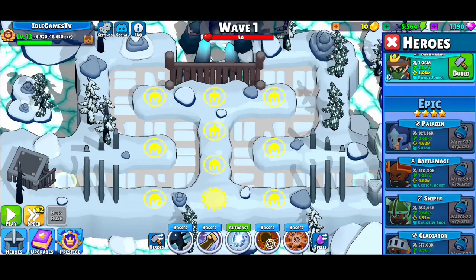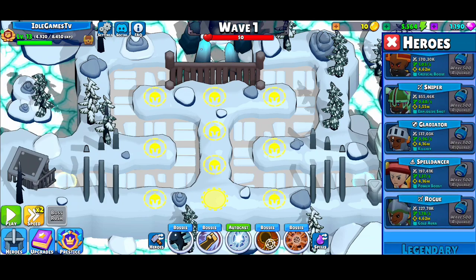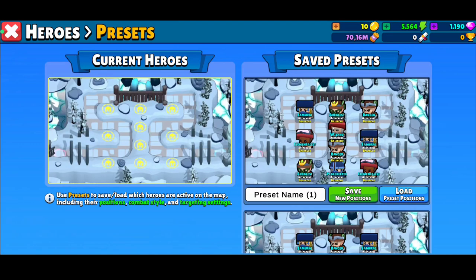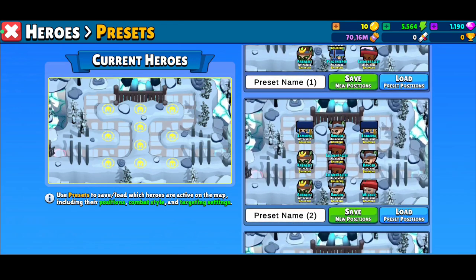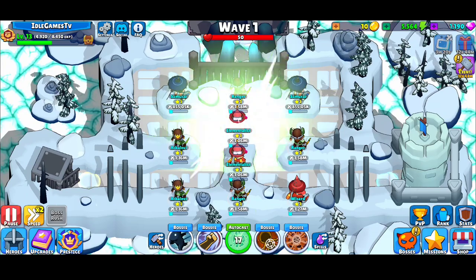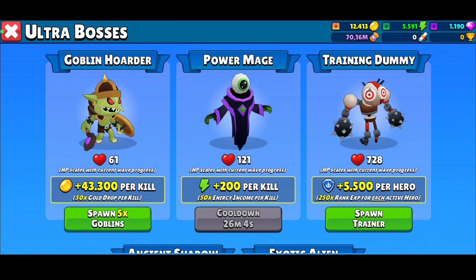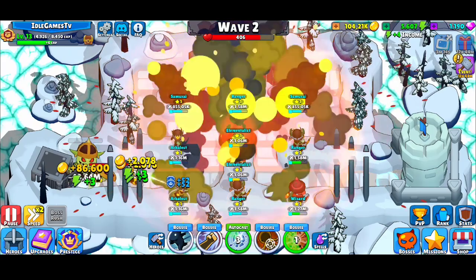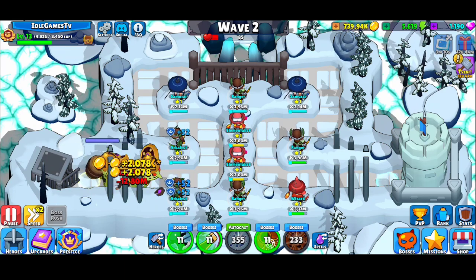You can have three similar heroes, which is really important. I've already saved a preset position — I'll just load it, hit play, and the heroes will automatically do their thing. You'll also encounter bosses, and killing bosses rewards you with different kinds of resources.